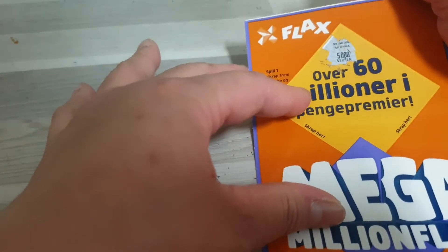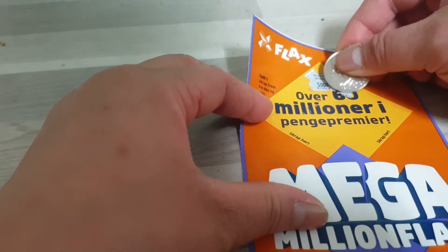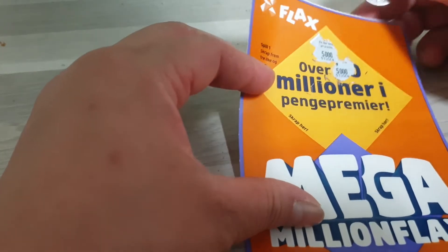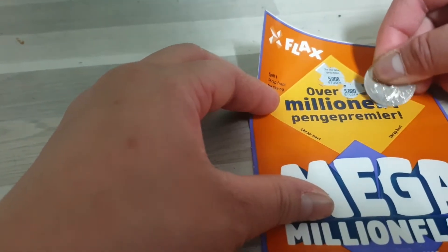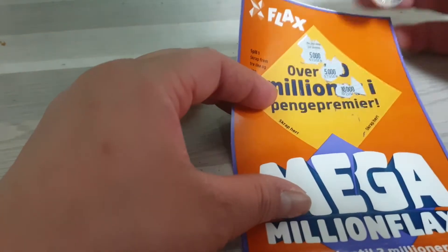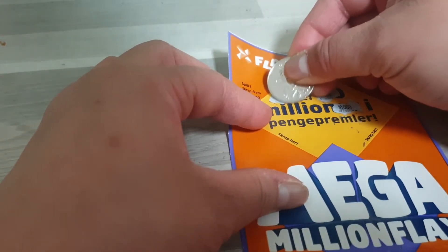The first number is 5,000. Let's see if it has a match — oh, may 5,000 din, dalawa na! So the third one I scratched is 10,000, so they all need to match.